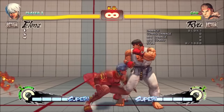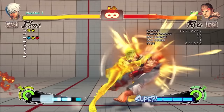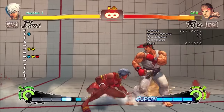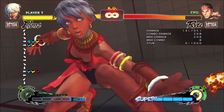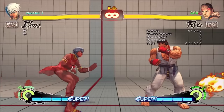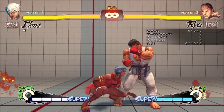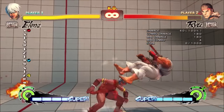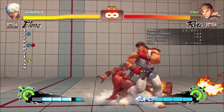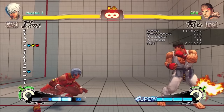FADC-ing on the ground makes it safe on block, and on hit, that FADC actually led to a grounded combo rather than a juggle. The conversions could get pretty strong, though of course it was expensive. Overall, this was a really good DP, especially to have on a defensive character. Rhino Horn wasn't much to write home about, but if you were close you could go into it from most starters, and you could juggle all versions into EX uppercut, which actually did good damage. People usually remember Elena's neutral and healing, but her punish damage wasn't too bad either.